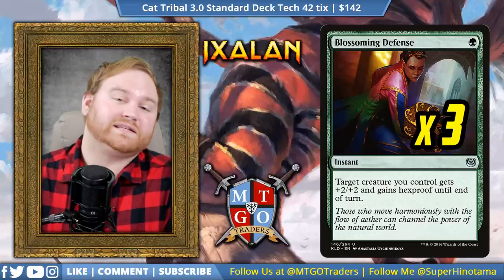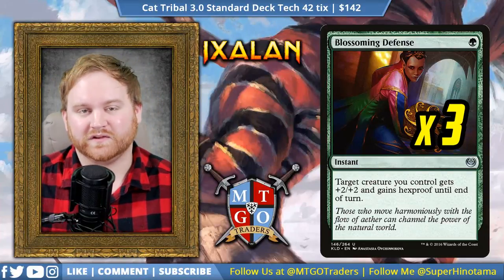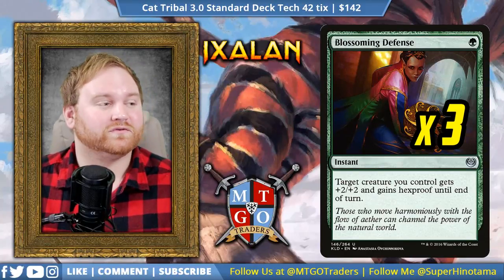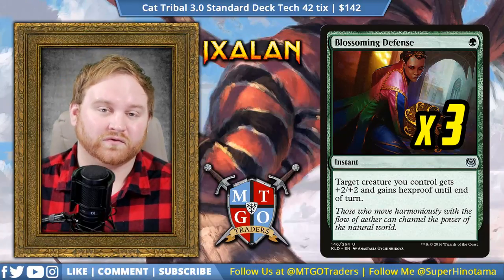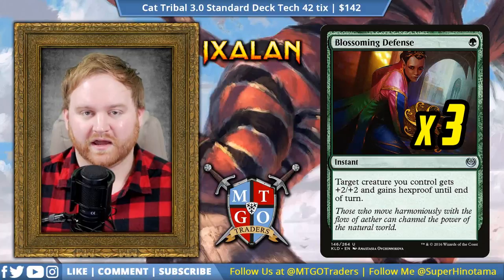Moving on to spells, we have 3 Blossoming Defense because we can't not include this against all the removal in the format. It's a 1-mana instant — target creature you control gets +2/+2 and gains hexproof until end of turn. This is a great way to trade up on a creature and make sure a Fatal Push does not hit our creature. It's a fantastic card for us and always going to be a 3-of, if not 4-of, depending on the matchup.